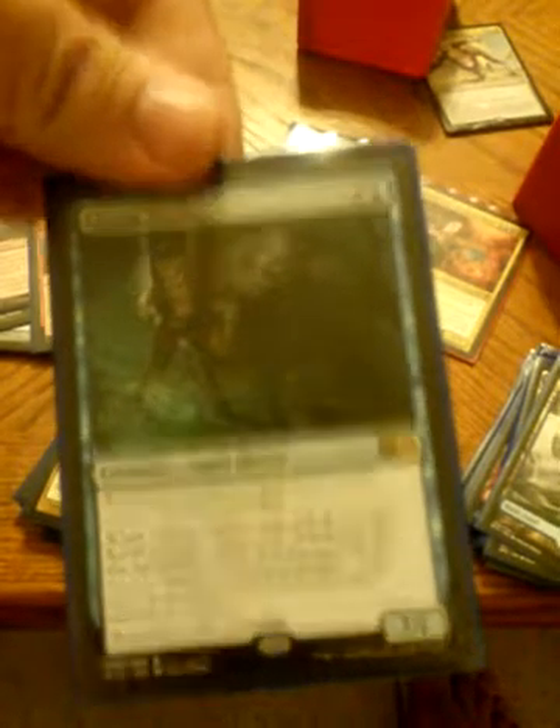Chasm Skulker — this guy is really great. Every time you draw a card, put a +1/+1 counter on him. Thraximundar — he is a powerhouse, comes out with haste, people sac stuff, you put a +1/+1 counter on him, really hard to deal with. Propher of the Dead — great, put +1/+1 counters on stuff, sac it, return stuff back to their owner's hand, and it's a one-sided board wipe. Carrion Feeder — really great, can't block, put +1/+1 counters on him, sac stuff.